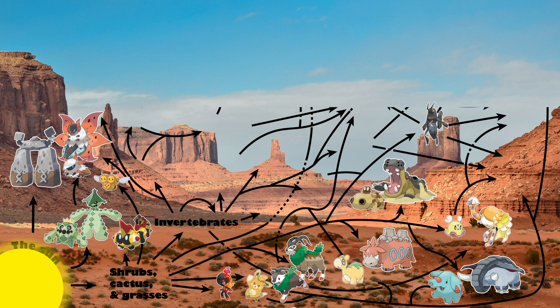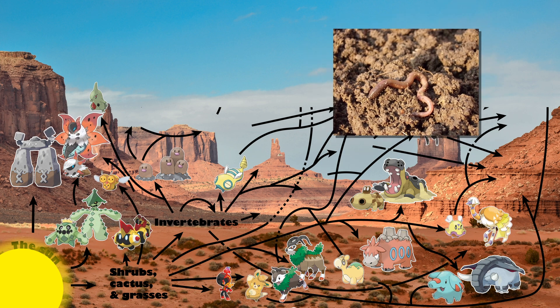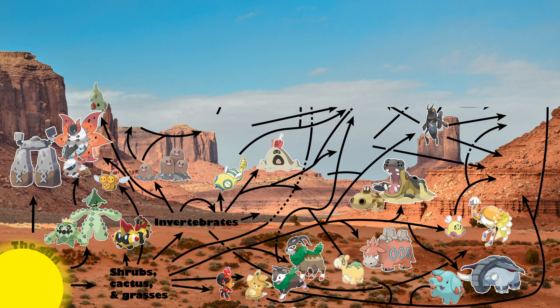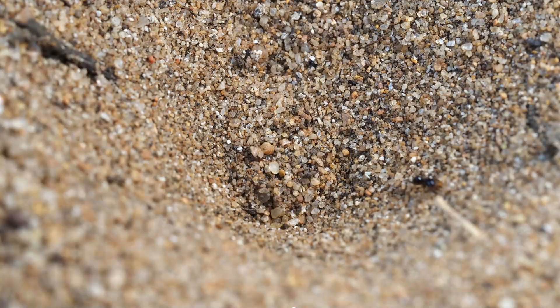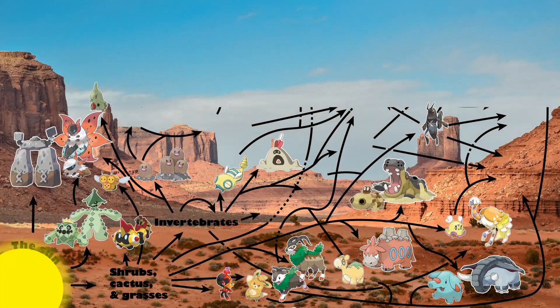Other secondary consumers, or predators, include Diglett, Dugtrio, Dunsparce, and Larvitar, feeding mostly on subterranean invertebrates, much like modern-day moles. Sandygast in a desert habitat is going to represent a kind of hybrid filter-feeder and ambush predator. Think of its mouth as a web for flying insects, or as a pitfall trap for those crawling on the sand. It probably opportunistically catches other prey, but in this environment invertebrates make up the bulk of its diet.